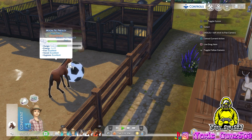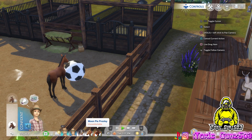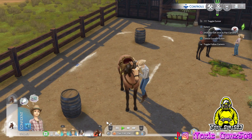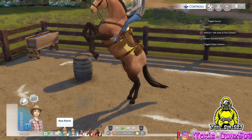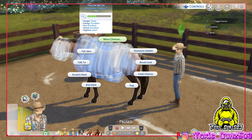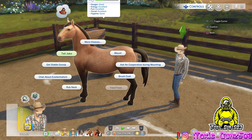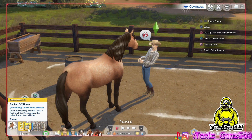I think it was Sims 3 where you could switch into your pets and become your dogs. We can't just exactly ride him right now — this is gonna be tougher than it looks. The horse bucked off. Did anybody see that? Bo is feeling a bit self-conscious after being thrown off a horse.